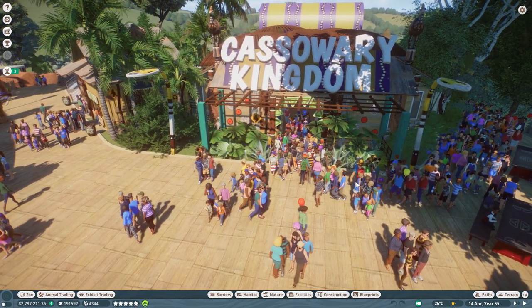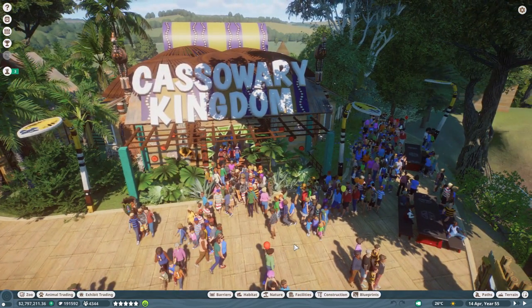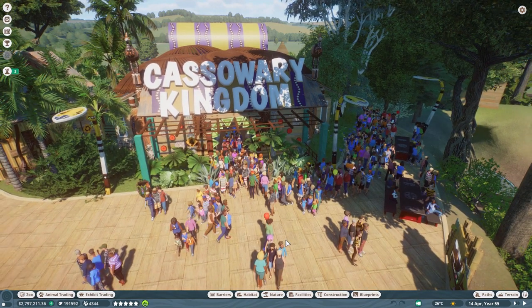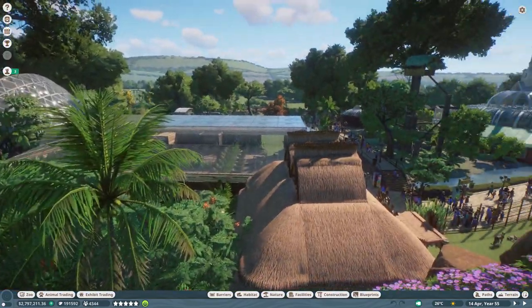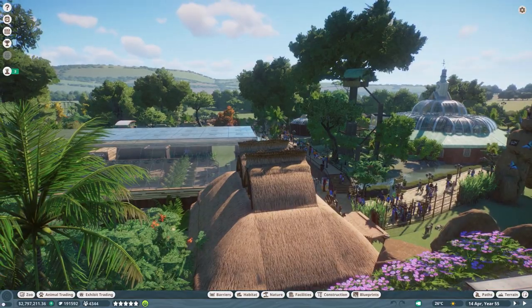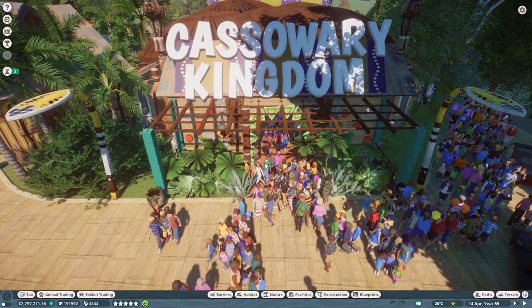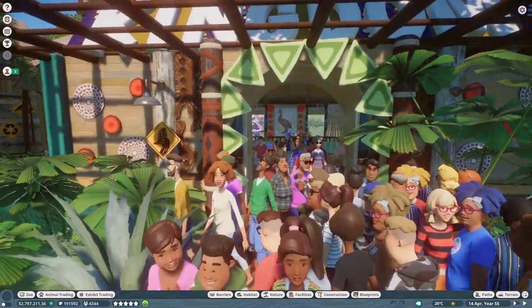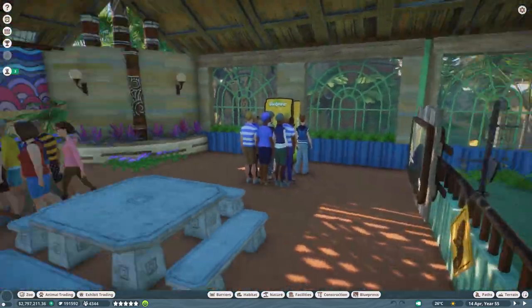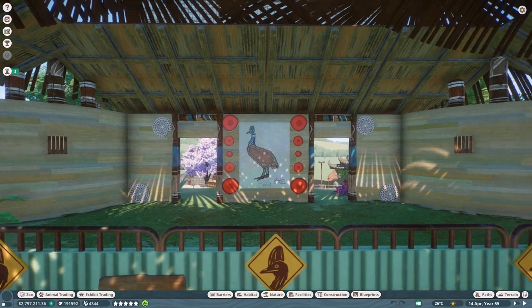Now we're onto the cassowary — this is one of the animals I've placed here. The train is really working! My guests weren't coming over here because they were running out of energy even though everything they can drink is basically energy drinks, giving them all caffeine highs. It still wasn't enough to get them to this part of the zoo. So this is the Cassowary Kingdom — it's a southern cassowary but I put it in C because I really wanted to build an enclosure for one of the Australian animals.